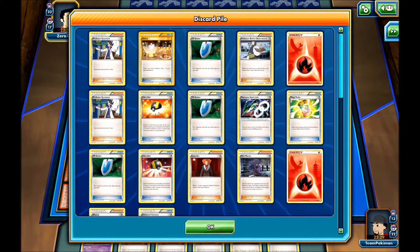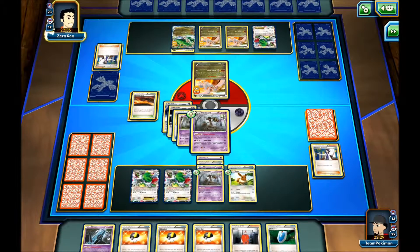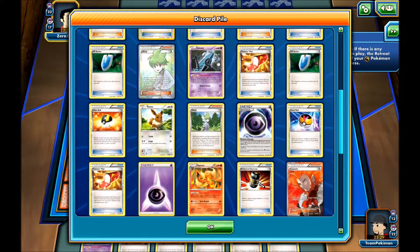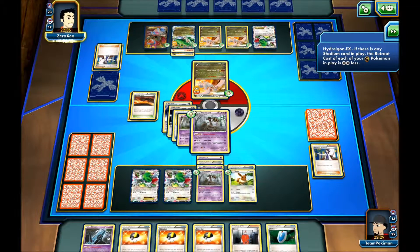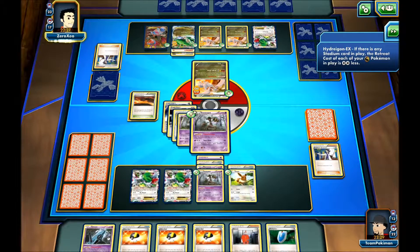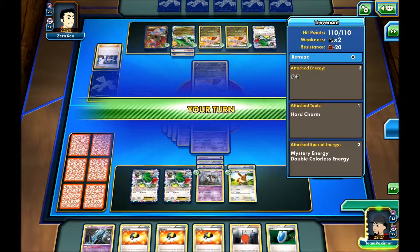We can see Sycamore. There's a Fire Energy next turn so I'll probably use the Xerosic and keep on attacking. We're doing decently — we didn't have the best start but I think we still have a good chance of winning here. It doesn't look like my opponent can do anything, so we'll just use the Xerosic, discard his DCE, getting rid of even more of his energies, and keep on attacking.